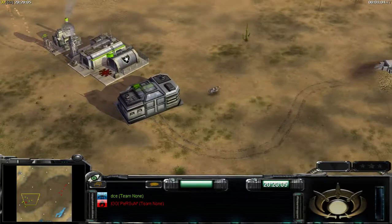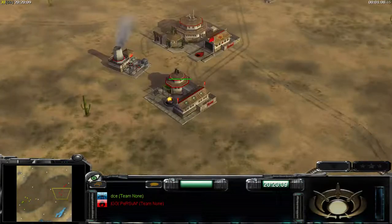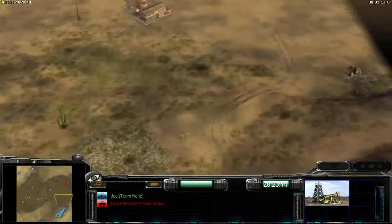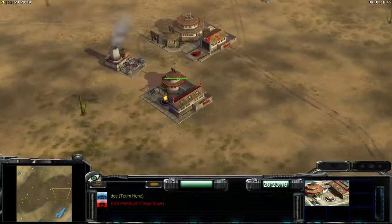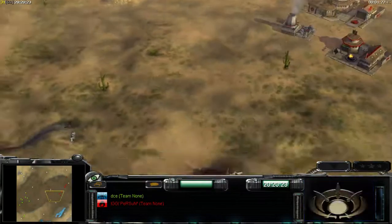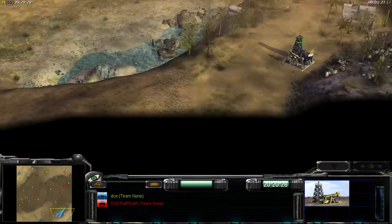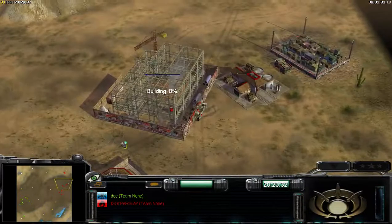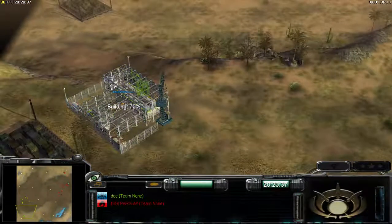I saw his dog and he wants to stop me from grabbing oil. That's why I didn't take the capture upgrade and soldiers. You can see he's going here to stop my oil. Building war factory.